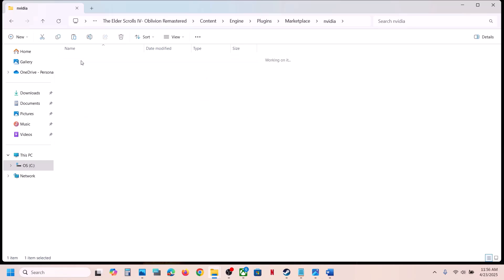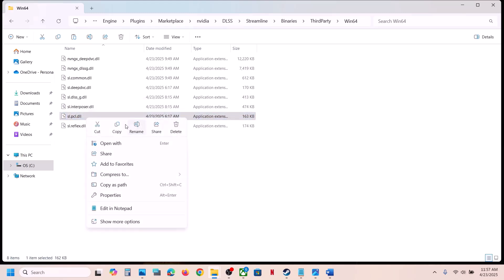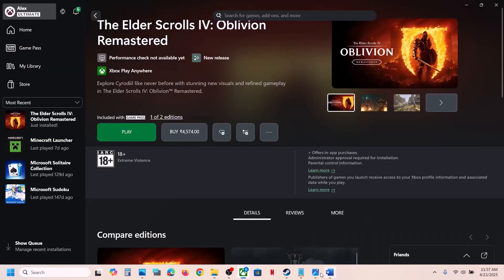Go to Marketplace > NVIDIA DLSS > Streamline > Binaries > ThirdParty > Win64. Do the same thing — create a backup first, copy the file, then rename it or delete it. Launch the game and check. Now the next step is to allow the game exe file to your antivirus program.